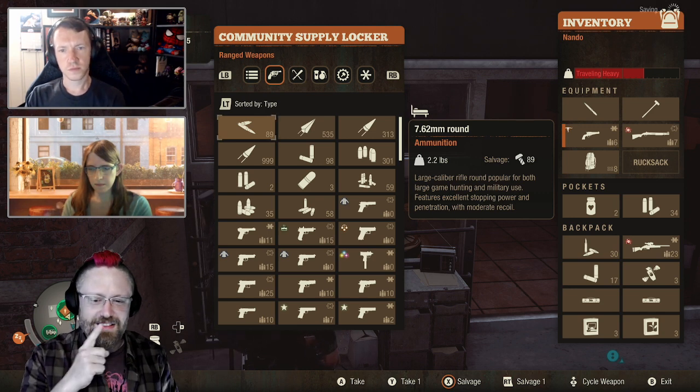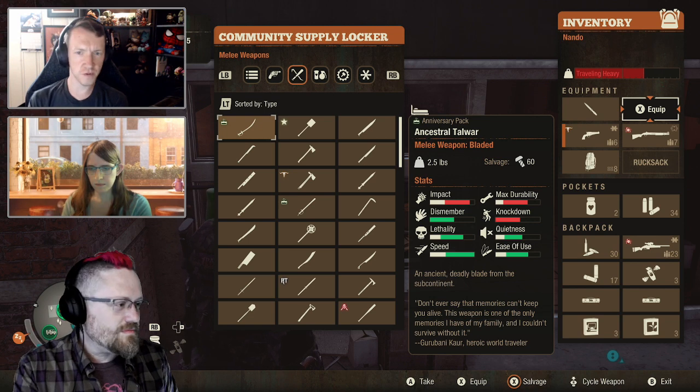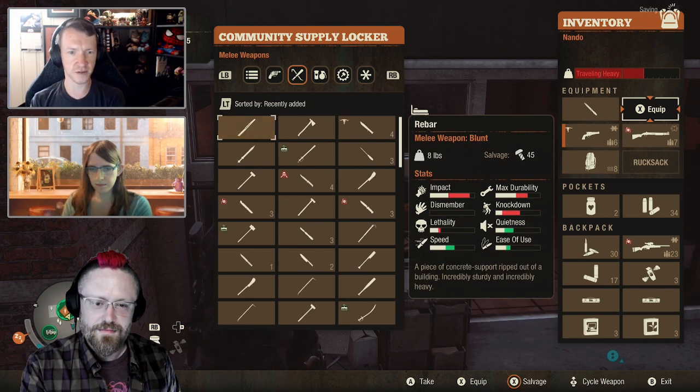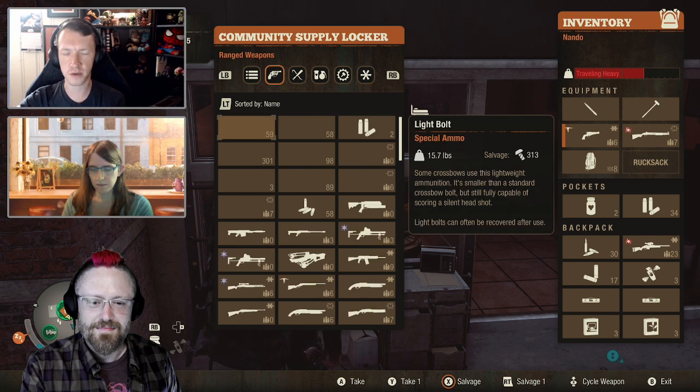You can already see there's a left trigger option here called 'sorted by something.' As most players know, we had sorting options before — we just didn't say what it was sorting by. It would toggle between all the different sorting options, but there was just no way to see, oh, I'm sorting by this method or that method.